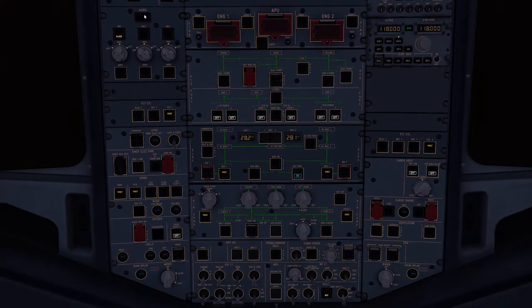We'll wait for the ON BAT light to come on. And there comes the light. Once that extinguishes, we'll turn on the IR2 selector and repeat the same process for the IR3. The light comes on and off, and we'll turn that over as well. Then we'll work our way down to the ground control of the voice recorder.